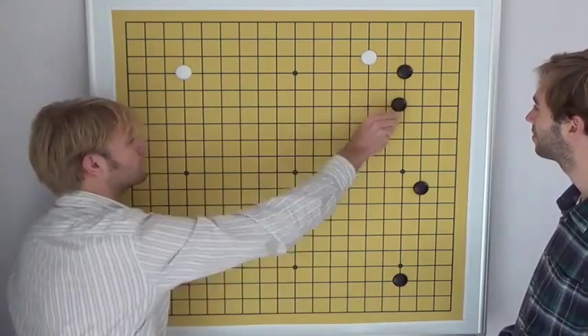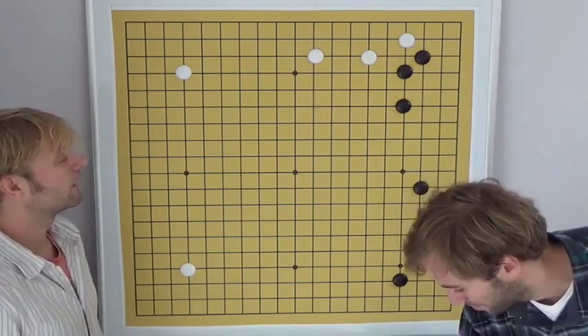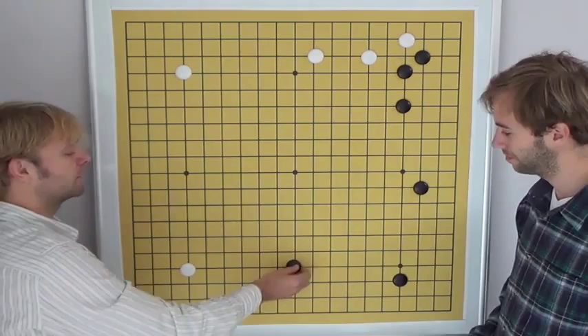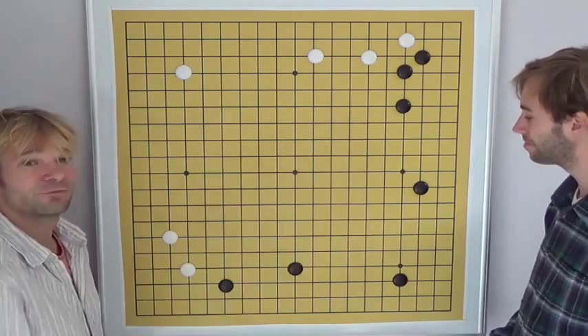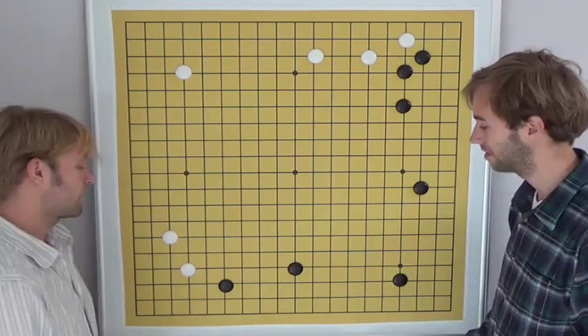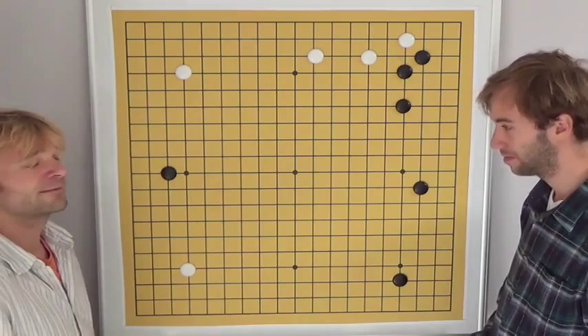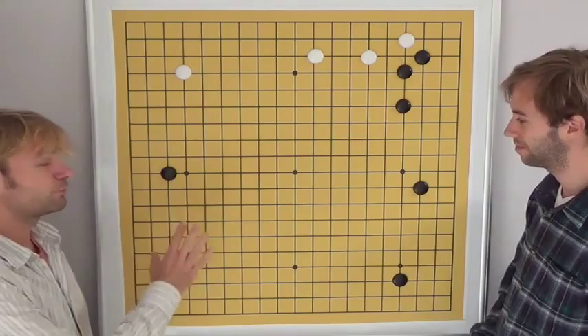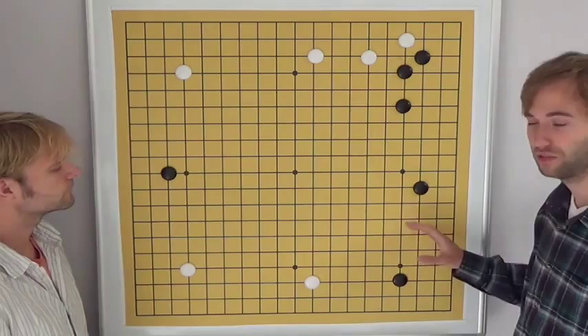A standard joseki follows. The usual idea now would be to expand the lower side or to approach here, and when white answers, to take this point — it creates a big framework and all black stones work well together. But black played something different in the game. Black played a slightly unusual move and split here. Perhaps black didn't like big moyo games and decided to keep the territory small. However, this gave white the chance to play on the lower side, destroying black's influence and building something of his own.